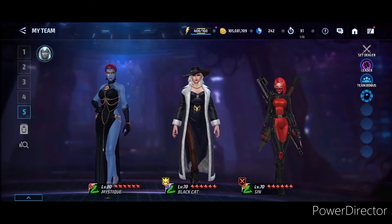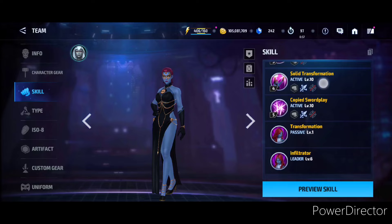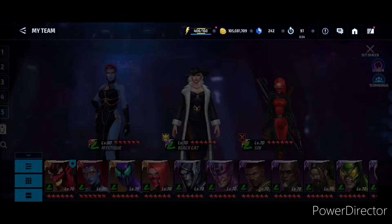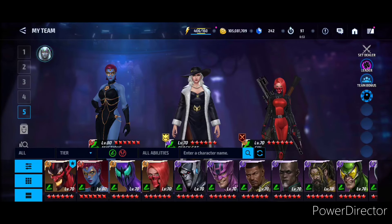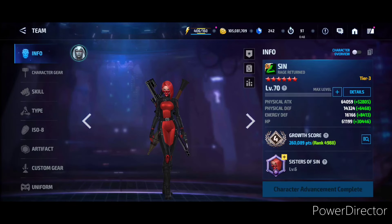Hey guys, we're back with more content and today we are taking a look at tier 4 Mystique on the Speed Villain ABX day. I couldn't get a chance to really get a feel of level 70 and 80 on the same account — I'm still trying to get the potential on my main account. This is my buddy Spellborrow's account, so thanks to him for letting me use it. We will be changing the striker and a bit more stuff.